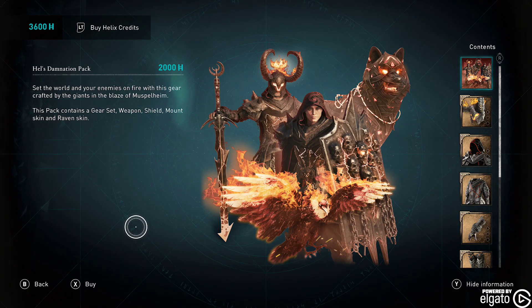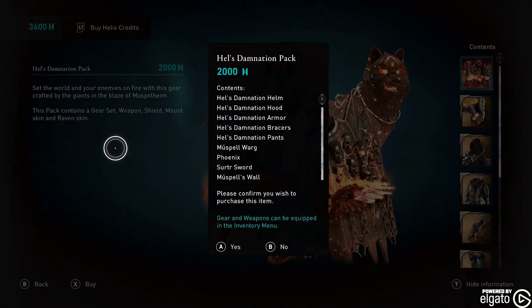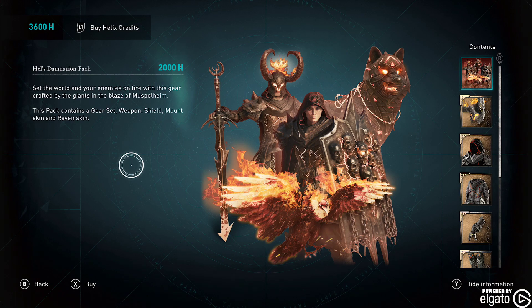From Helheim itself, set the world and your enemies on fire. With this gear crafted by the giants in the blaze of Muspelheim — I guess it's not Helheim at all. This pack contains a gear set, weapon, shield, mount, skin, and raven. And this is easily one of the coolest skin packs they've had so far.